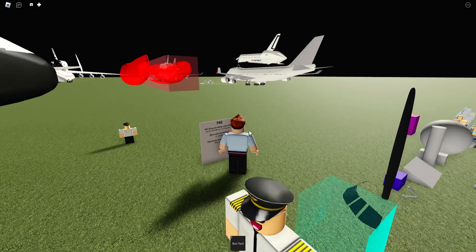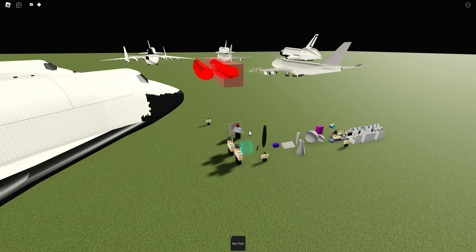As you can see over there is the 747 aircraft, and to the left is the AN-225 aircraft. They're going to be the next two added to PTFS, featuring a new livery.